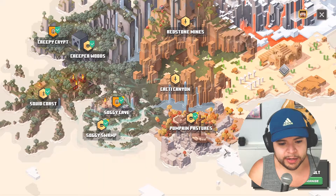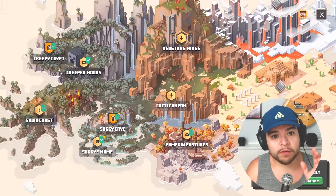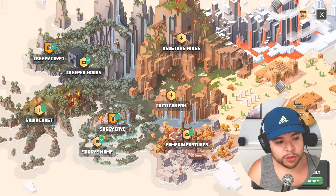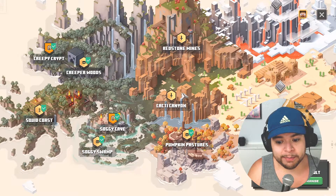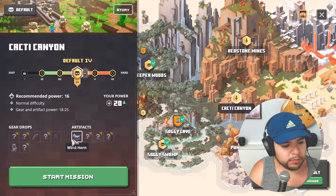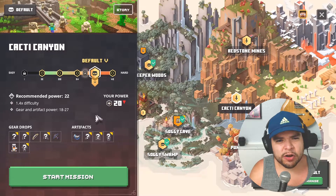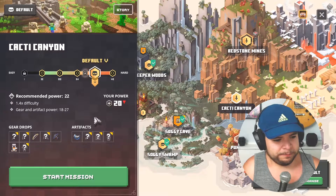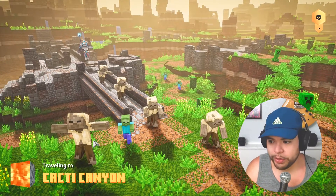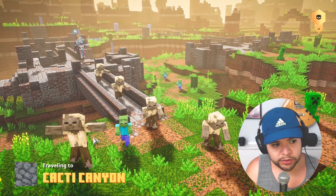I did not find any extra levels, but I'm sure there are some — I might come back to this during live streams. So if you aren't following me on Twitch or YouTube, make sure you do, because you don't want to miss those live streams when I am live. We're going to do Cacti Canyon next. It looks like we can get the longbow and mercenary armor there — recommended power 22. You know what, let's crank it — we want better gear, and you get better gear on harder difficulty levels.